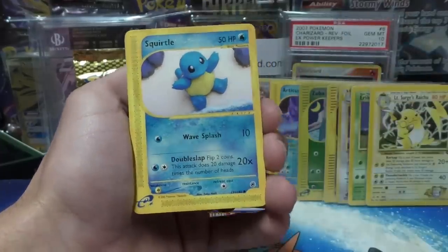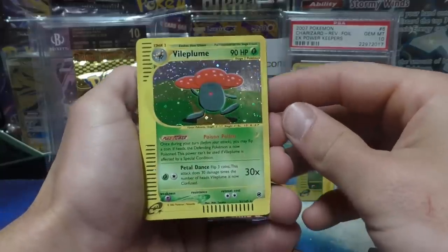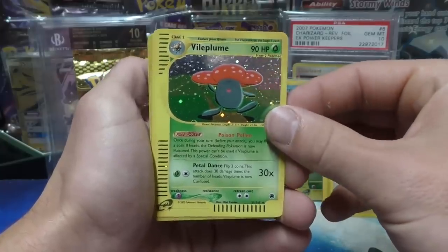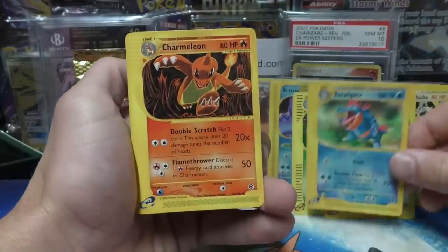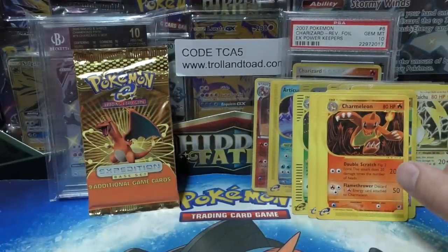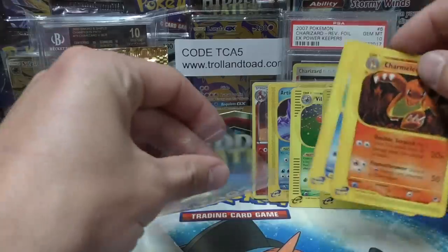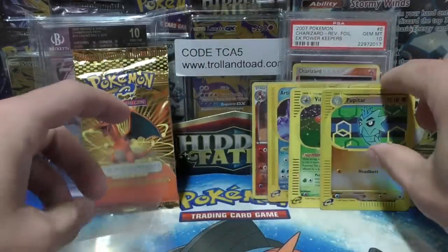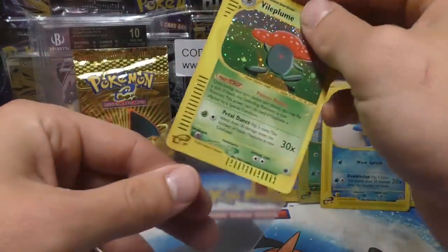We have a Cyndaquil, Squirtle — a starter! — Spearow, and another holo. These blister packs usually yield a holo; I think every single one I've pulled has had at least one holo, and most have had two. We got a Pupitar, and then a rare — Feraligatr! And another starter — Charmeleon! What a pack. Also a Metapod. Let me sleeve all of this up. I've got another video I'm going to post right after this.